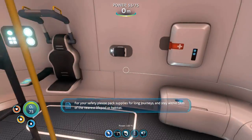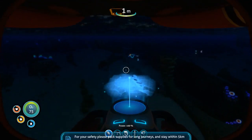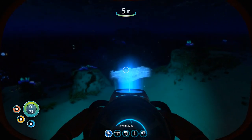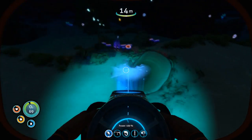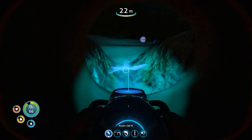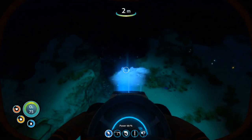Alright, now we can glide in the sea — I guess that's what the sea glide does. It's like a vehicle. We have a flashlight on it too so we can see. Under the sea, under the sea!